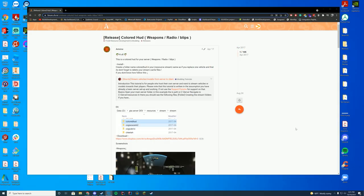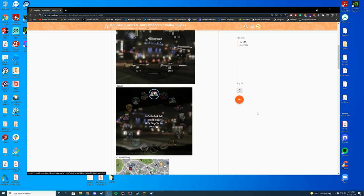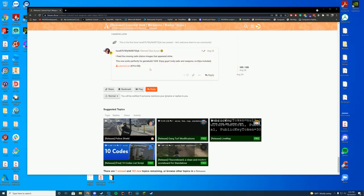Today we are checking out Colored HUD. It adds colors to your weapon wheel and your radio wheel. We're going to be covering a version that the community actually released all the way at the bottom of this page, which has been updated for one of the latest game builds that adds some of the missing radio stations and stuff that's appeared since this resource was released, which is pretty cool.